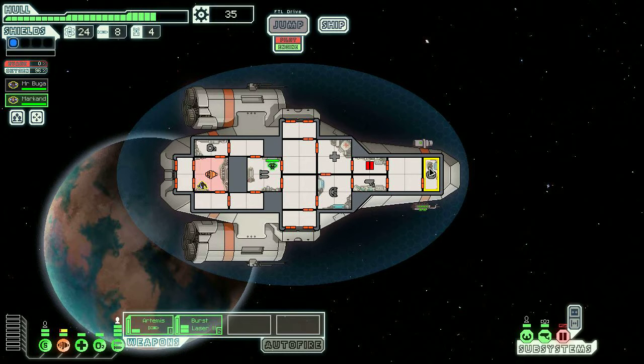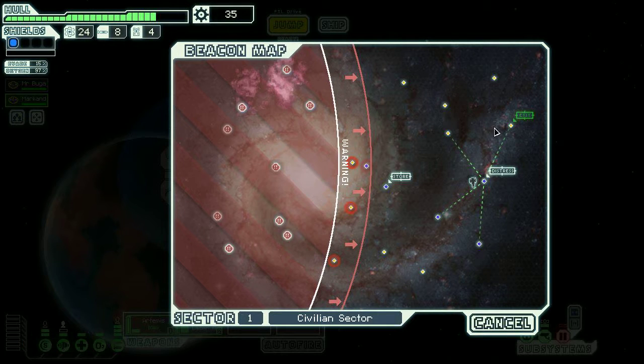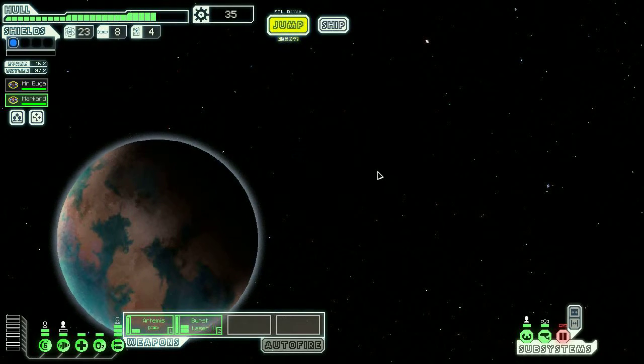Alright Markland, we need a new captain. There we go. Our engines are back — let's get out of here. We need to gain control of this beacon, which is very dangerous. Let's get to the exit and jump to the next sector.